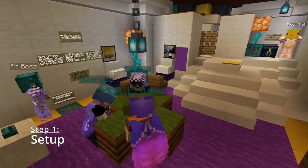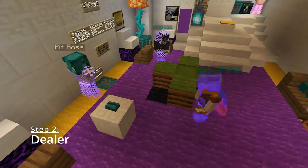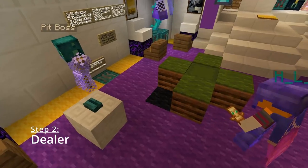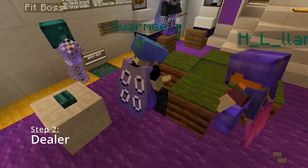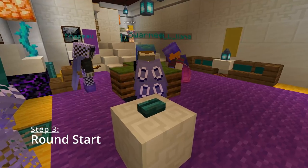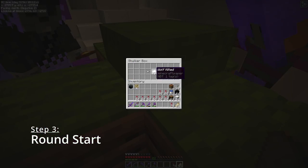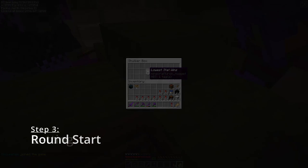Stat Poker is easy to play regardless if you've played regular poker or not. To start, three or more players gather around the poker table. Any player can be the dealer and stand on the black carpet corner of the table to start and end rounds. Once the button is pressed, a round begins and players can look inside the shulker in the center of the table to see the stat to bet on, as well as the high-low modifier that determines who the winner of the round will be — the person with the highest stat or the person with the lowest stat.